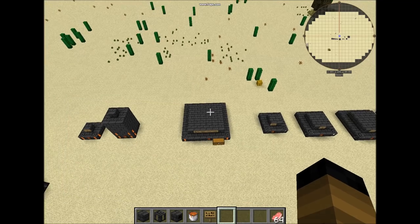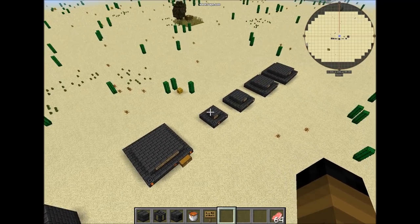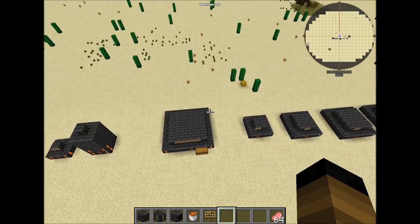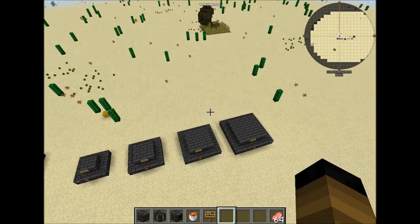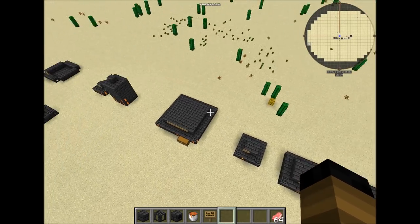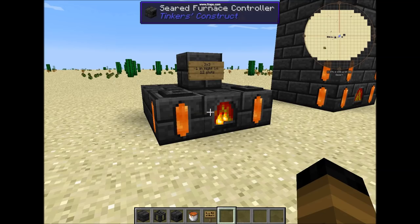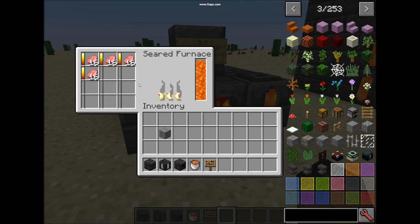Now you can see from the top how seared furnaces look — the three by three, one; eight by eight; four; five by five; six; and seven by seven. The seared furnace can cook or smelt sixteen items, as you can see here.